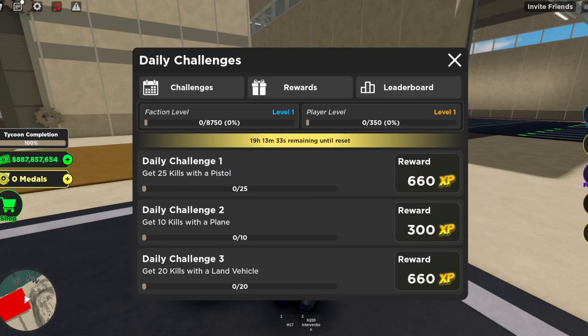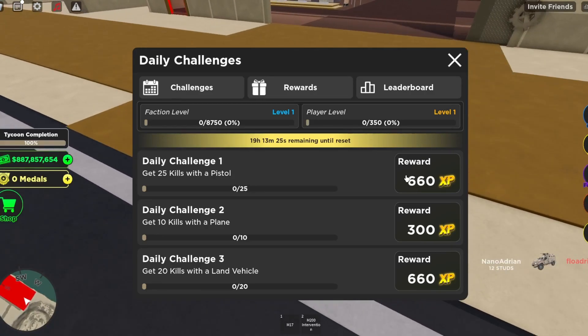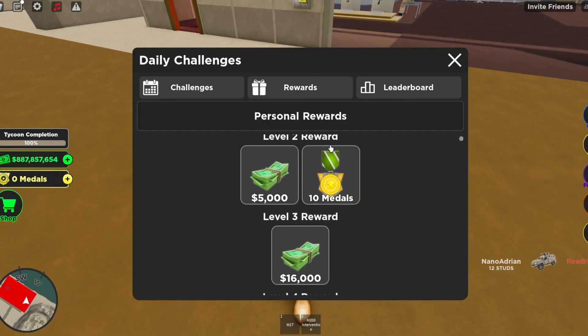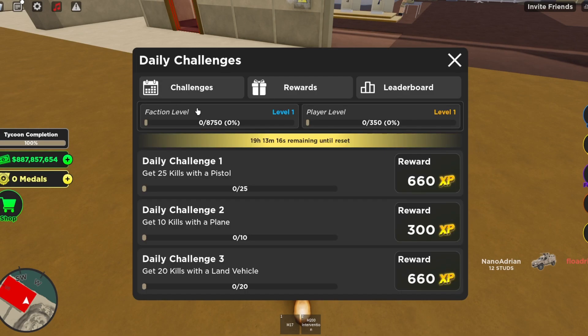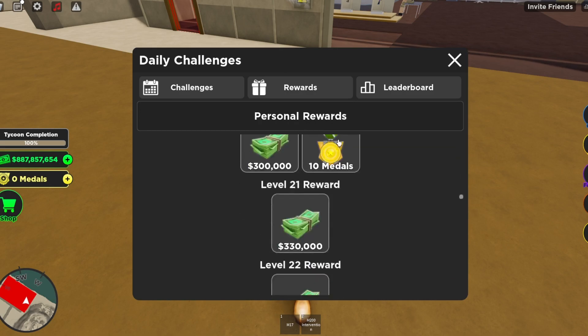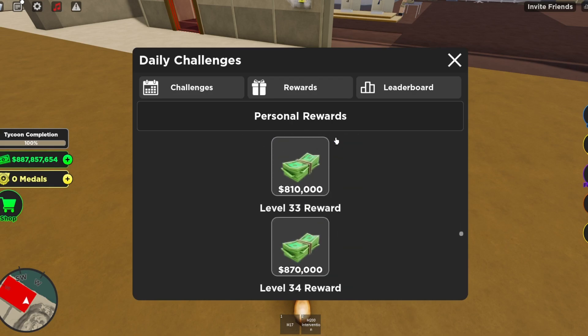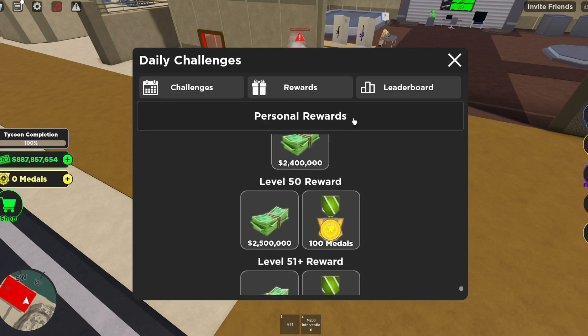The last thing we'll be talking about are the new daily rewards. There are challenges, rewards, and a leaderboard. You can complete these challenges and get XP, and when you level up you get rewards. The rewards aren't really that great except for medals. The first daily challenge: get 25 kills with a pistol, get 10 kills with a plane, and get 20 kills with a land vehicle. Getting to level 50 gives you 100 medals, which is pretty good.